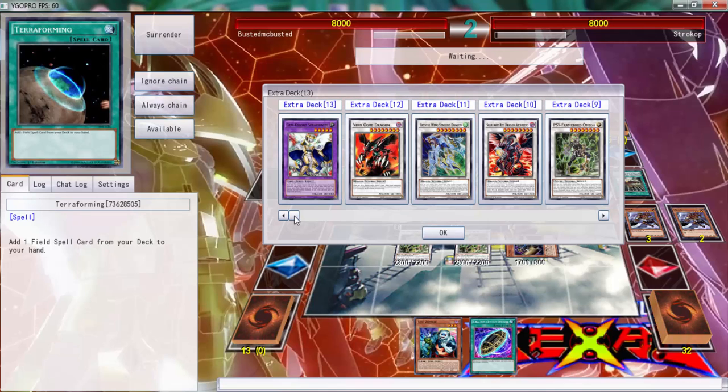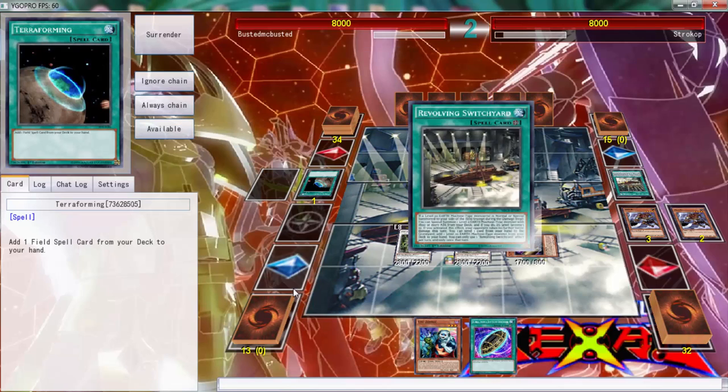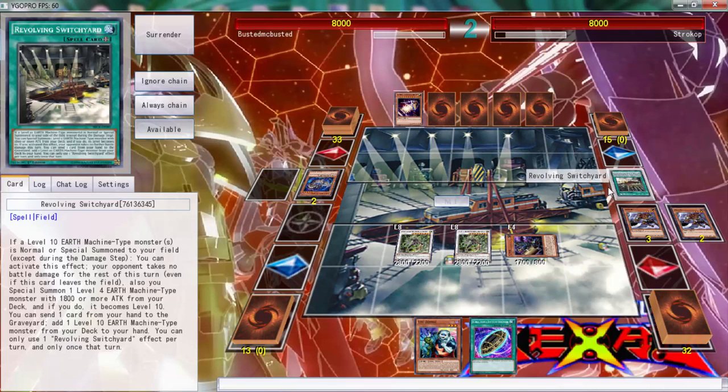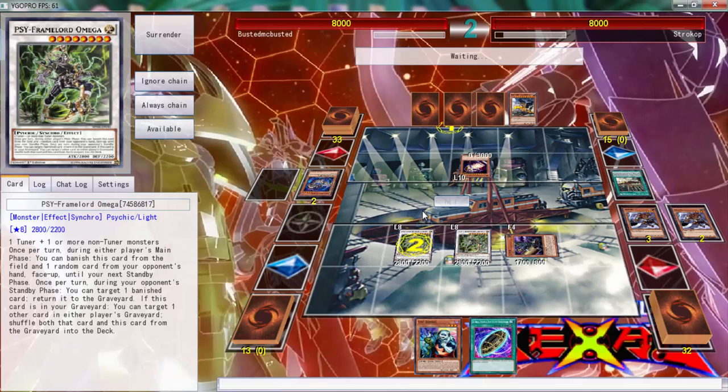This is going to be a major problem because we can't get over his monster. We can't go over it. Let me see — that's a cost so that's not going to work. It says 'send' so it shouldn't trigger because it's a cost, right? Yes, it shouldn't trigger. Hopefully he does not get this off — here we go with the Derrick Cranes. Yeah, this is going to be very hard.